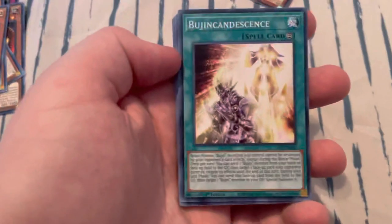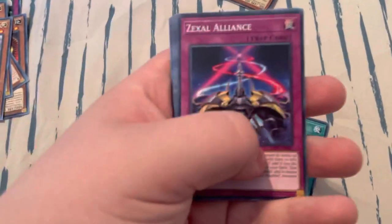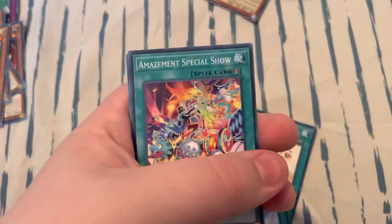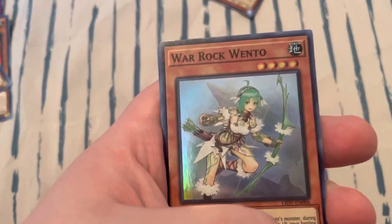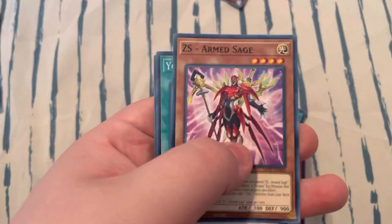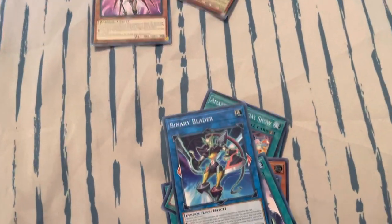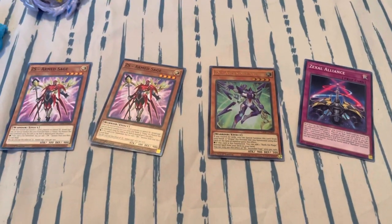Alright, we got this — I don't know how to say it so I'm not even gonna try — Zexo Alliance, that's one. War Rock Winto. Basal Rose Shoot, another ZS Arms Sage. You and AI, and a Binary Blader. Well, no XYZ monsters, but we did get more of the new Utopia cards, which is very cool.